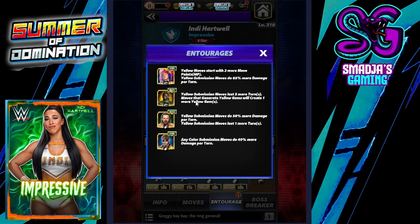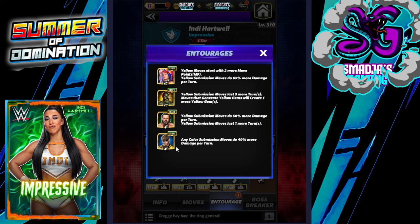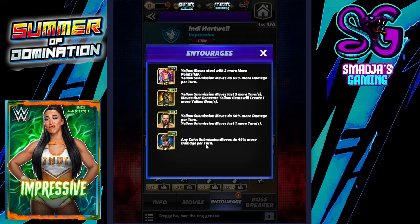Zombie AJ Styles: yellow submission moves last three more turns, and moves that generate yellow gems will create one more. Drew Tech: yellow submission moves do 50% more damage per turn and last one more turn. Logan Paul: any color submission moves do 40% more damage per turn — 50% more if over 26k, plus an extra turn.